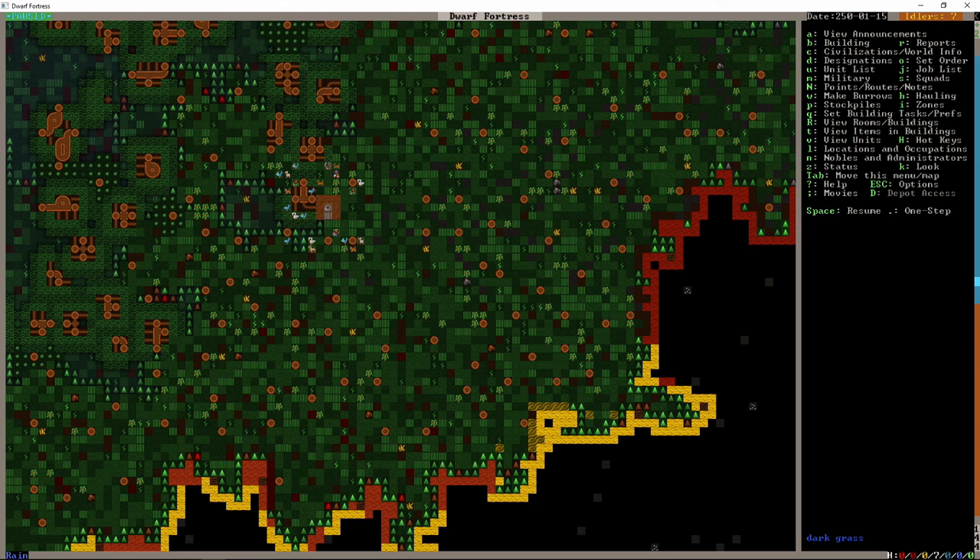The next thing to think about is the topography. Is it going to be a flat top fortress or are we digging into the side of a mountain? This time it's very flat land, so we're going to have a flat top fortress.